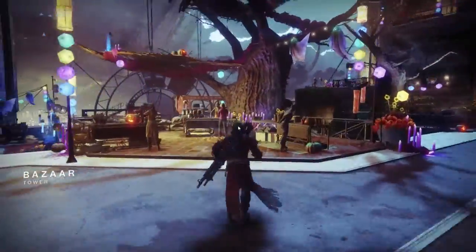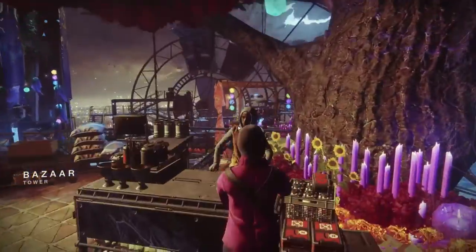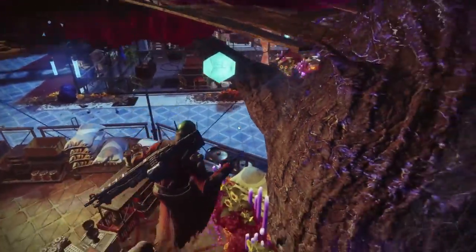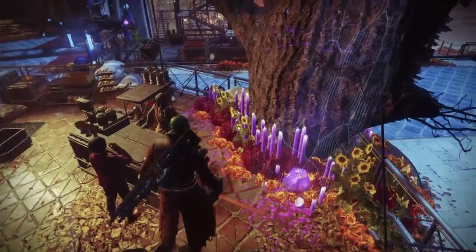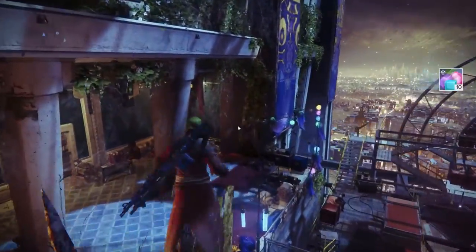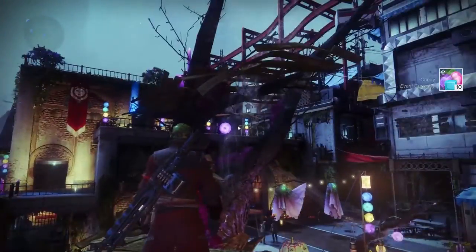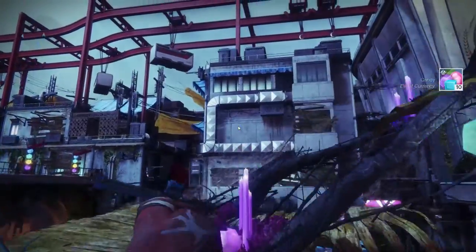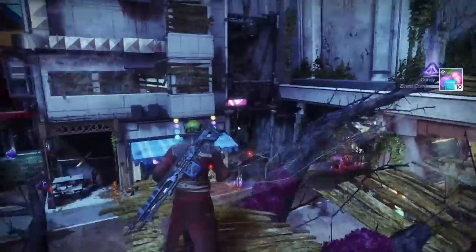We're going to stop right here — get back on the other desk and jump. Now this one you have to go around to the side because if you go up front you won't be able to make it. You gotta go to the side right here, jump, and you pull yourself up.